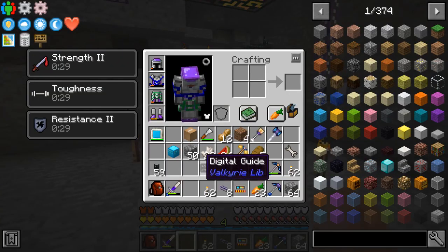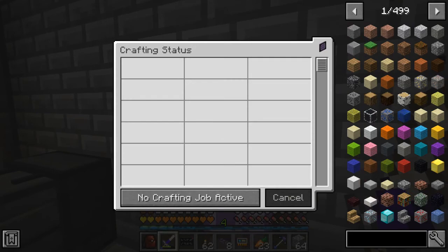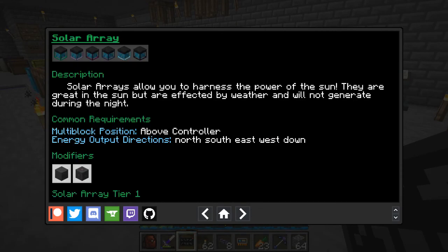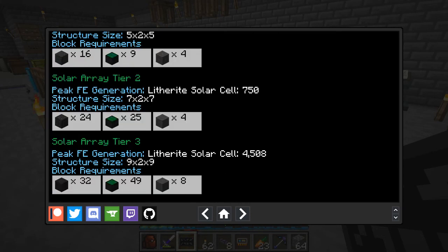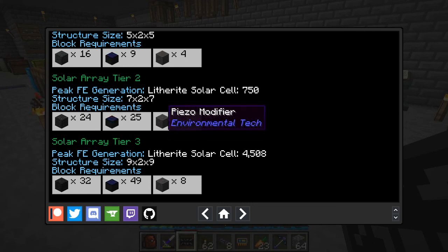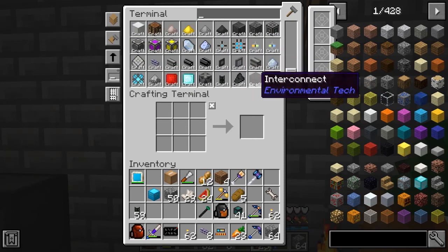With that out of the way, the next thing we're going to do is start to fix our energy problems. We need our CPU — good, it's done. You can build more than just laser drills with these — we're going to make some solar arrays. These are just massively powerful solar panels once they're more upgraded; they're kind of weak at first. But once you get a decent size one, they're actually really good. We're going to start with a tier 2 solar array, so I need 25 solar cells, 4 null modifiers, and 24 structure frame tier 2s.